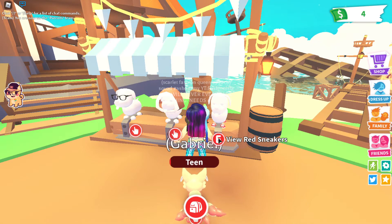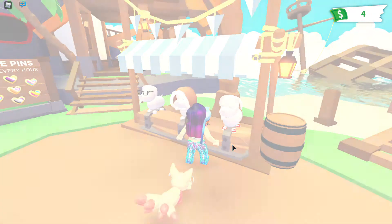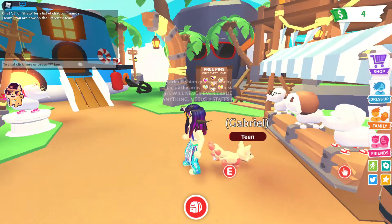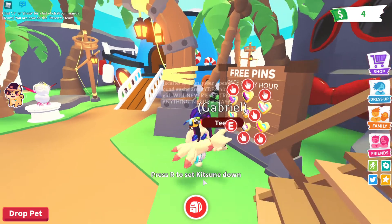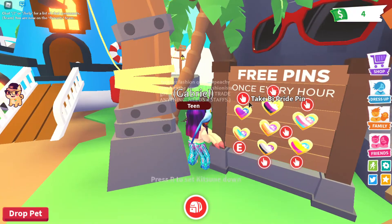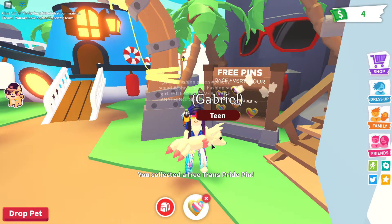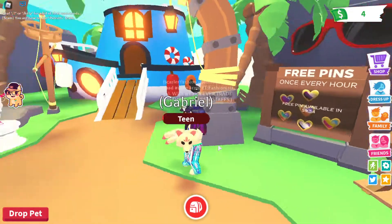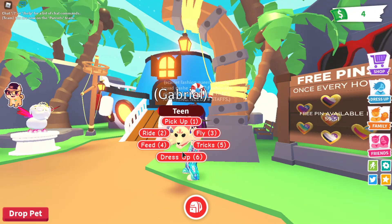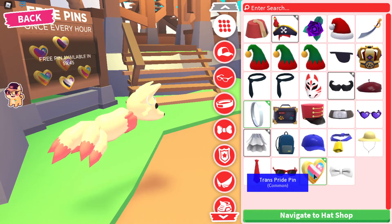Blue, brown cozy hood, red sneakers, prescription glasses. How much are the red sneakers? I kind of have to get them. Okay, here's my little Kit. Three pins, so I can get one every hour — well, I'm gonna try to get them all. What pride pin do I want first? Let's take this pride pin. I'll put it on my pet. Where did it even go? I wonder if we get to keep these forever — I hope we do because these are really cool.